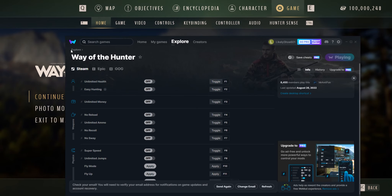You can get this mod at WeMod, Way of the Hunter. It will let you have unlimited health, easy hunting, unlimited money — like I have here, 100 million — unlimited ammo, no recoil, no sway, super speed, unlimited jumps, fly mode, and fly up.